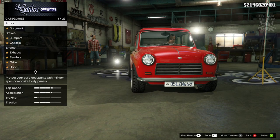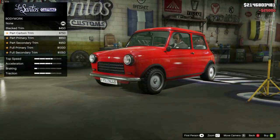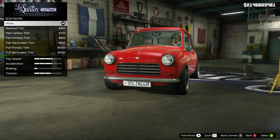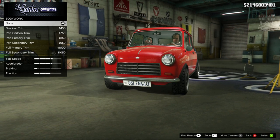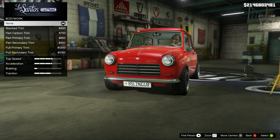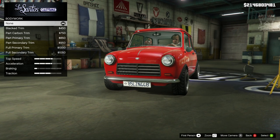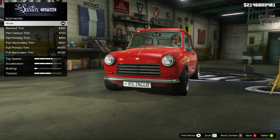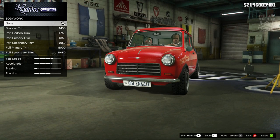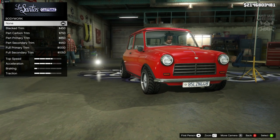We're going to start with 100% body armour, then go to the bodywork. I think we're going to leave the bodywork with none, because Mighty Car Mods — they don't make a hell of a lot of difference to the aesthetics of this car. It looks pretty basic from the outside. Mighty Car Mods nowadays concentrate more on performance mods rather than aesthetic mods. For the bodywork we're going to stay stock because we need that chrome trim.